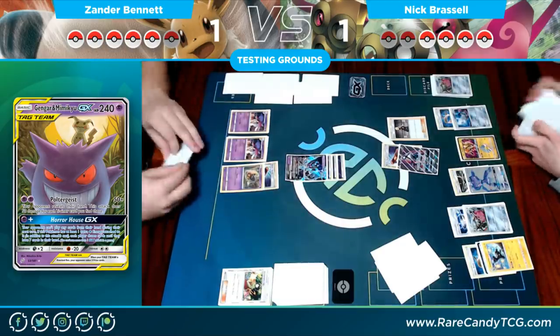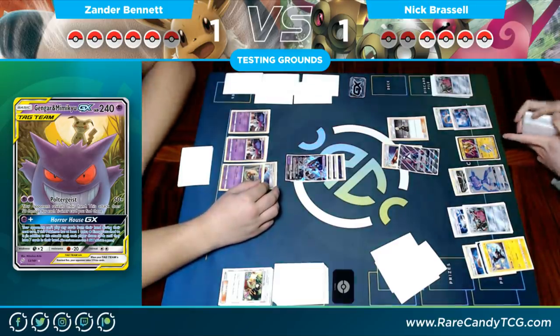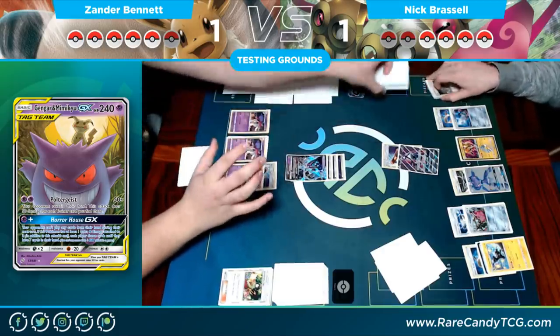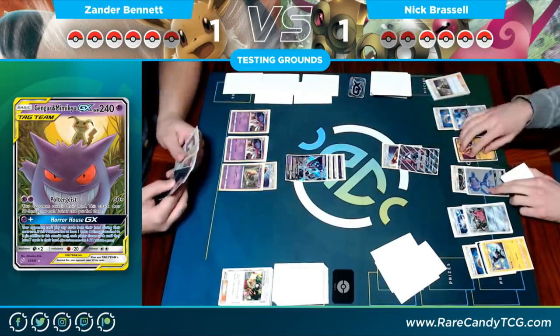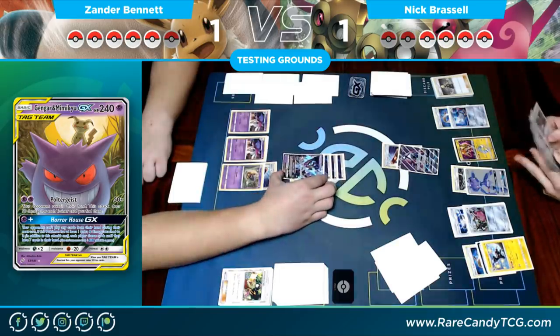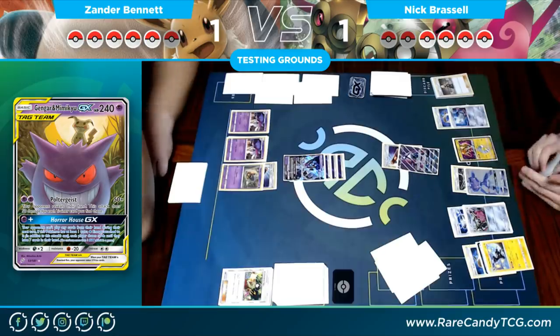Both of us are a bit rusty since we haven't played as many League Cups — this is some of the first Pokémon we've played in a while. We're trying to figure out the most optimal way for these decks to be played. Nick definitely has the harder challenge between figuring out where to put tools, what to search out, and how to bench his Pokémon. He has a hand with no energy — I don't think he got any energy to take a knockout.